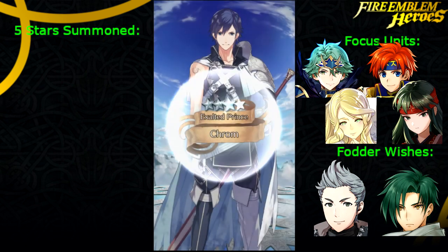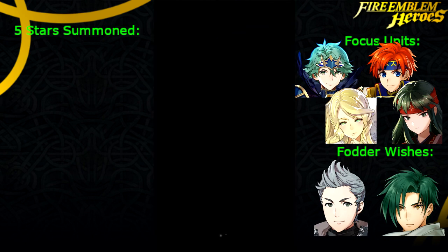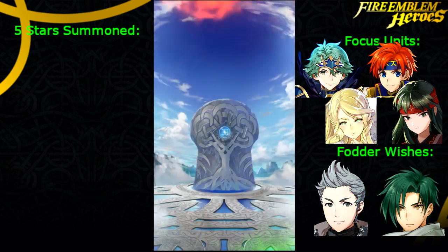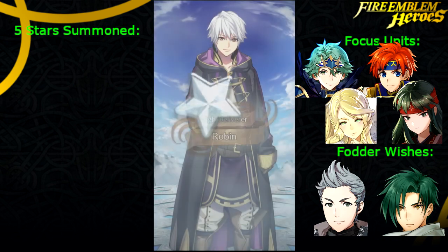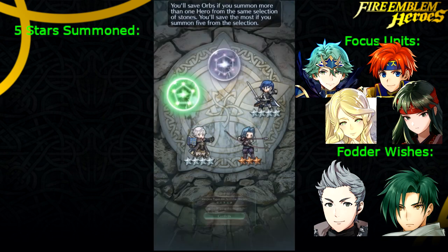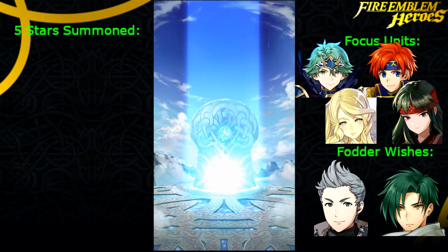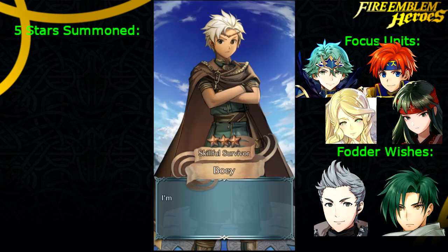Ooh, Chrom. I don't know how many Chroms I have — I think I have plenty since I haven't really used him recently. Robin follows Chrom — Robin gets summoned right after Chrom. I did summon on the picnic banner a little bit more, but then I got pity broken by an Owain. I've gotten pity broken by two off-focus red units going for Flora, and it wasn't like I was sniping for red.